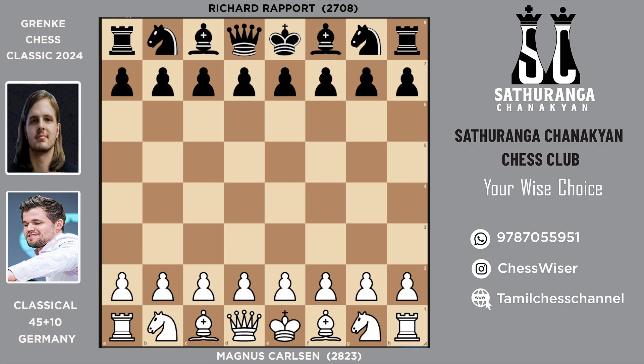Hello everyone, welcome to Chess Visor. Today I have another interesting game to share with you all. This game is played between Magnus Carlsen and Richard Rapport in the Grand Chess Classic, round number seven. It's a round robin event and we've already covered the first game where Rapport was handling the white. Now the colors are reversed and Magnus is handling the white.